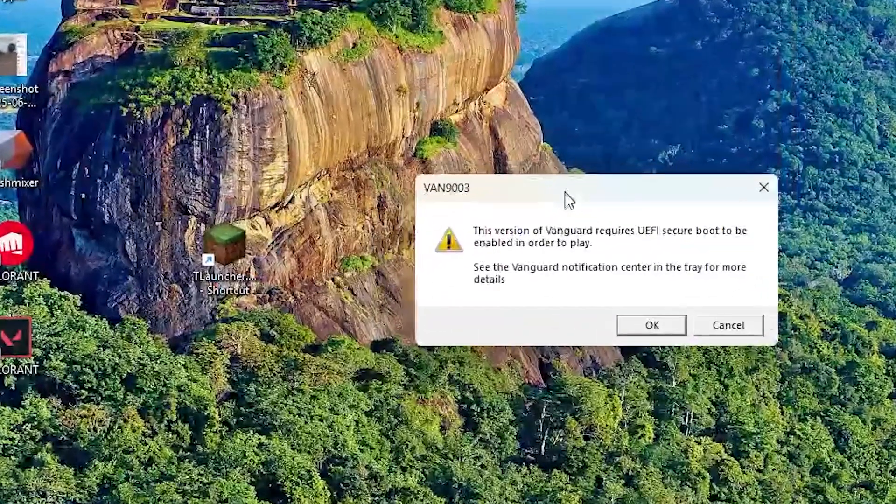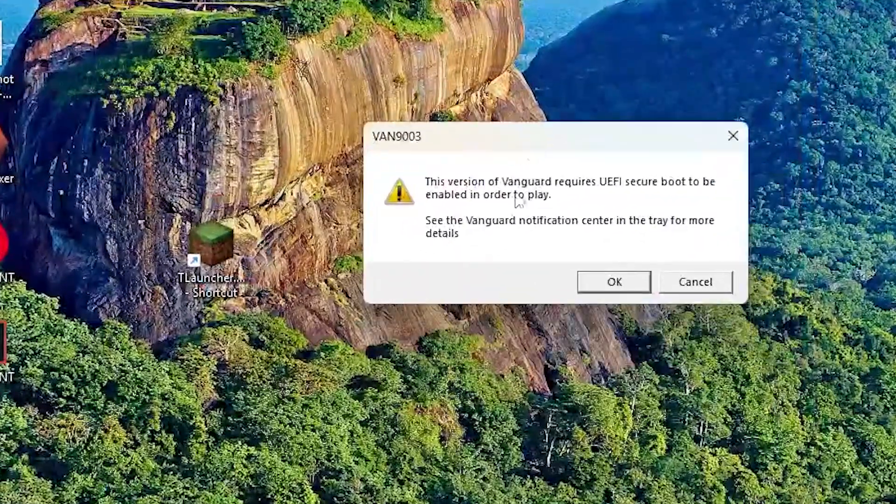Today I want to help you fix a very common error in Valorant, the VAN 9003 error. This happens when you try to launch the game and it says something like, 'this version of Vanguard requires UEFI Secure Boot to be enabled in order to play.'